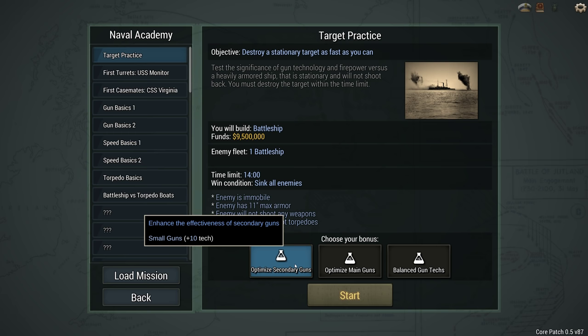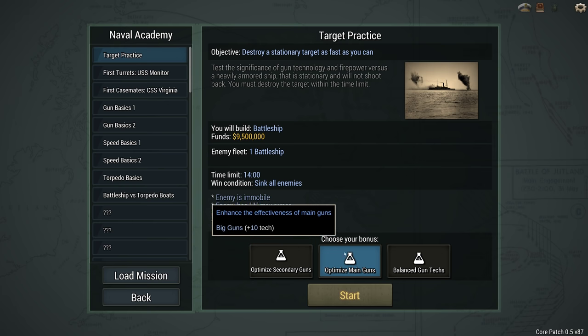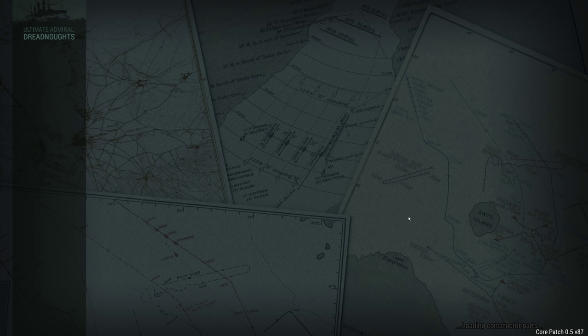So you can go for optimise secondary guns, optimise main guns, or balance gun techs. I'm going to go for optimising the main guns because we're building a battleship to blow up the enemy battleship. It has 11 inches of armour so main guns will let us punch through that pretty quick, at least hopefully.